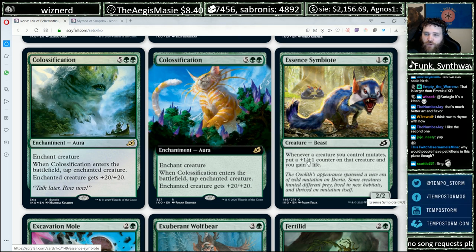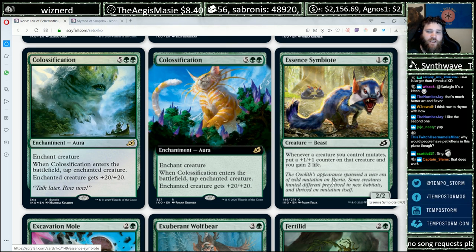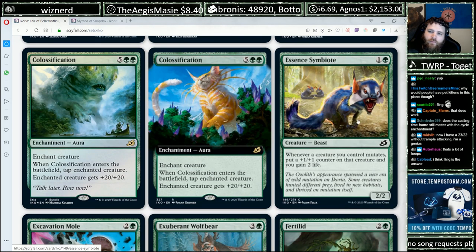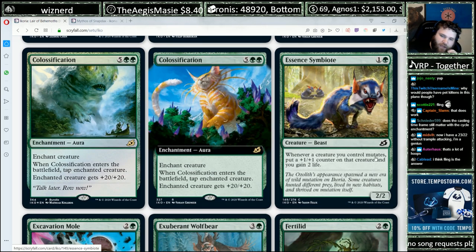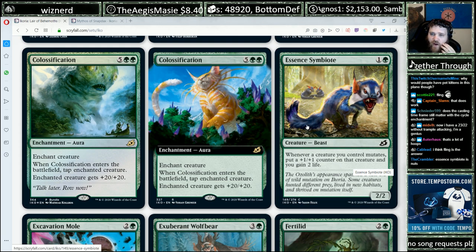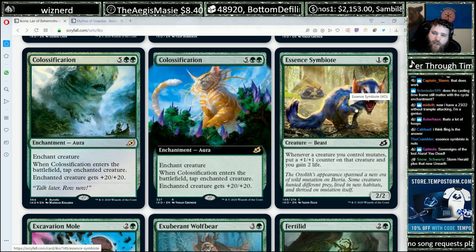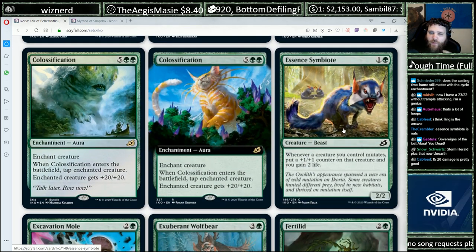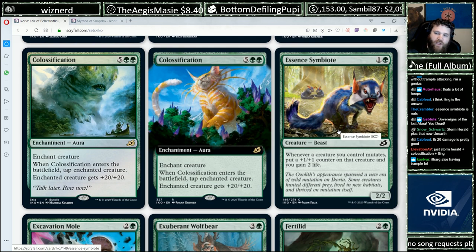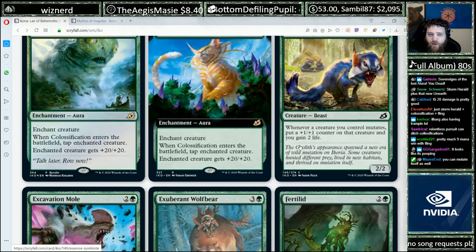Essence Symbiote — one and a green, 2/2. Whenever a creature you control mutates, put a +1/+1 counter on that creature and you gain 2 life. That's kind of sweet. Most limited decks want some number of two-mana 2/2s anyway, so this doesn't need to trigger very often to be a fine include. It's never going to be an early pick — you'll get it fairly late to fill your curve — but the more mutate you have, the more interesting it becomes.